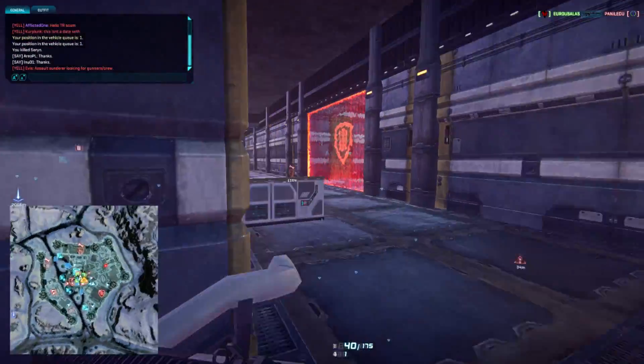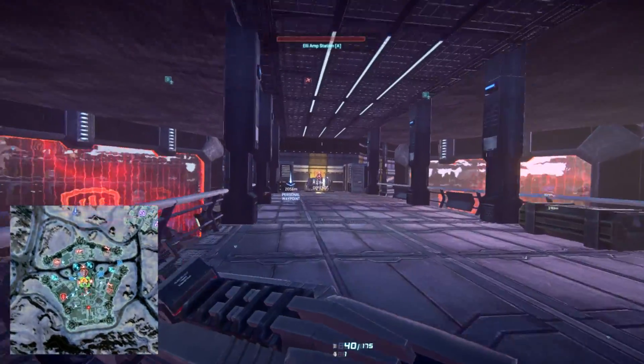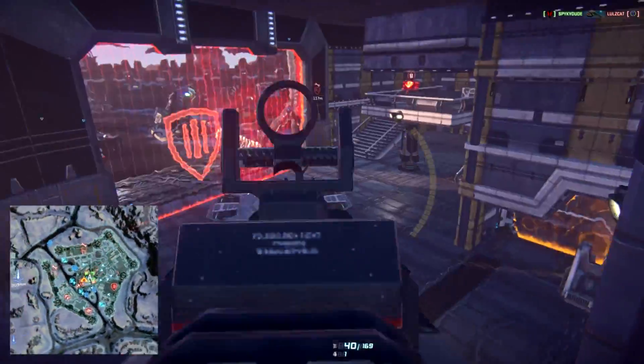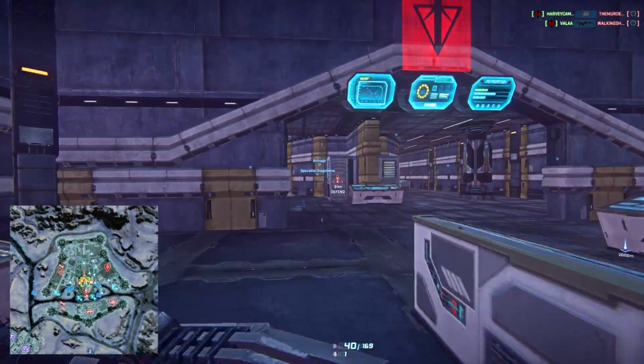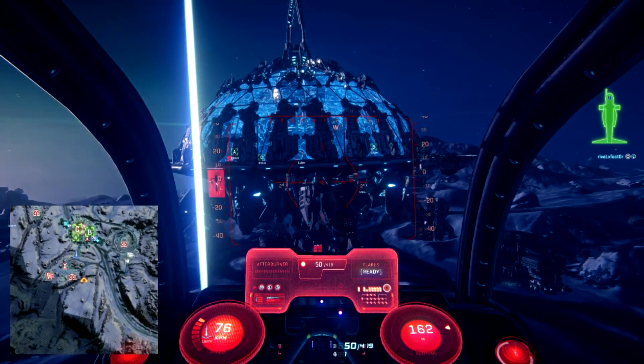Simply run up these stairs and run to the left. We're on a capture point, which is convenient. Set the bomb there, wait for the timer to go off — that opens up the floodgates. Rush in with multiple people, set another bomb, and take out their main spawn point generator.